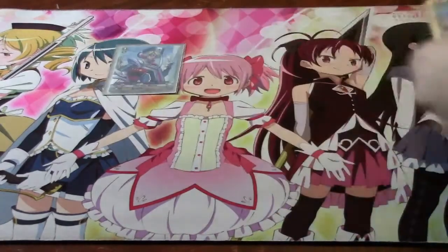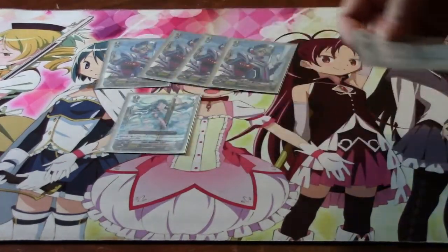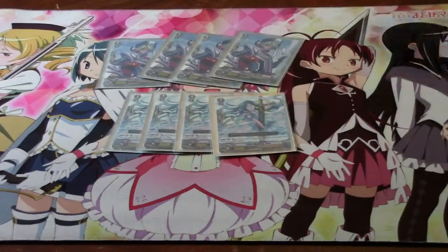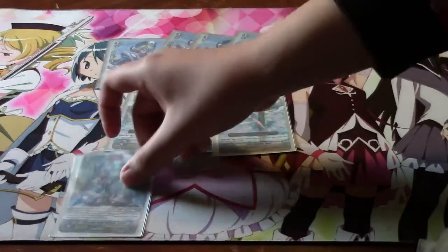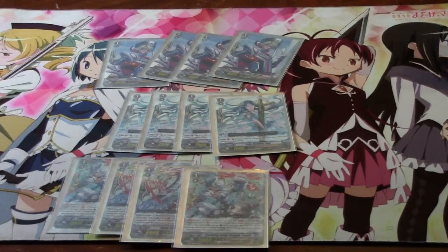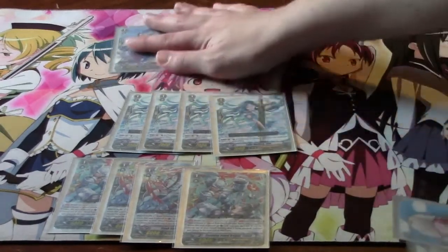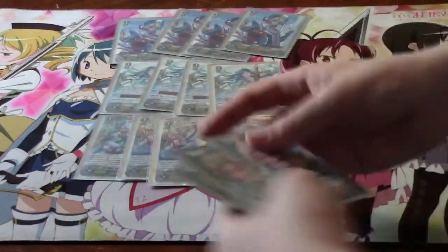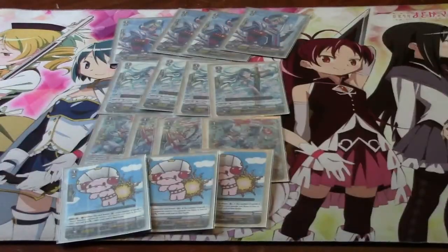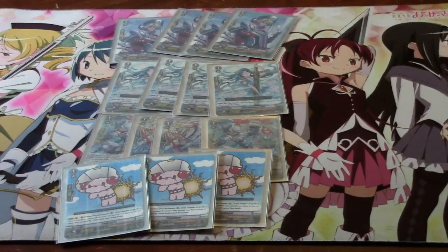For the grade 1 lineup, we run Marin — very standard, very standard defensive units. Marin is always something you play in Royal Paladin, pretty much. Four Perfect Guards, you know, the standard thing. And three Toy Pugles, because when you Legion, it'll always be a solid 9k booster.